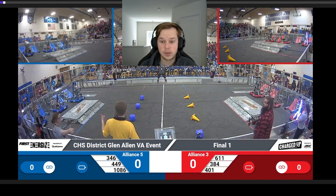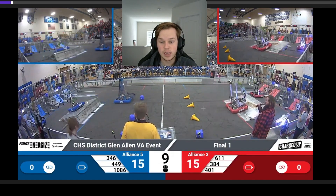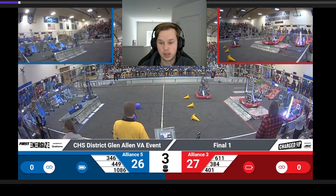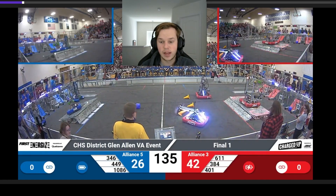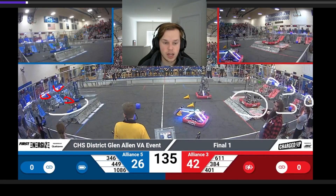So we start off in auto. We see a simple case of auto-scoring, with the Red Alliance taking a substantial lead by being able to score three up top, then have a balance, and then 401 able to score a second cube as well. They basically score it low to get a bit higher consistency on it. So we start off with a major lead from the Red Alliance, as they've scored four pieces versus the Blue Alliance's three — one, two, three. That's huge because not only is it three up high with one low, but it's also a balance versus a non-balance. That's definitely a lot of points in the favor of the Red Alliance.